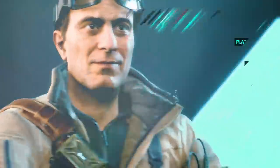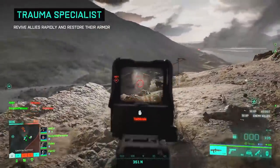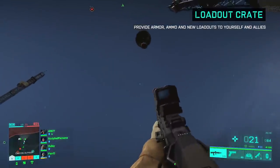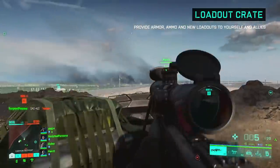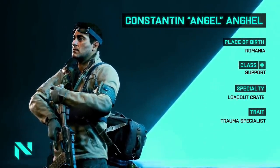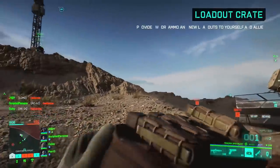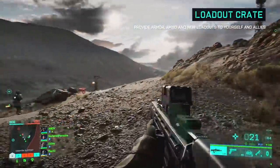Lastly, we have Angel, a support specialist whose gadget is the loadout crate and whose trait is trauma specialist. The loadout crate provides ammo and armor pickups for your squad, and also lets you switch to an entirely different loadout — new weapons and gadgets — during live gameplay, similar to the commander crate from Battlefield 4 but applied to a specialist. The trauma trait allows Angel to revive players to full health and restock their armor pouch at the same time. This seems like a great specialist for supportive players, and in Hazard Zone especially, Angel could be an absolute lifeline for squads needing supplies or a loadout change.